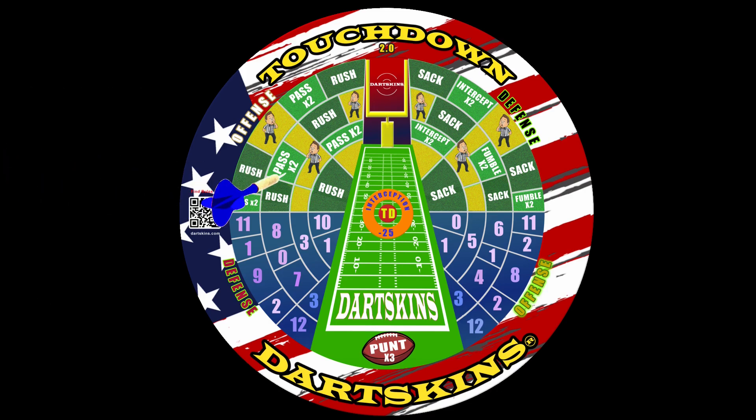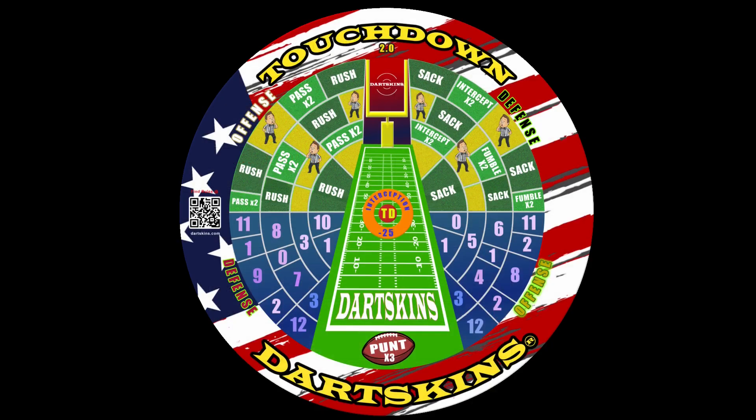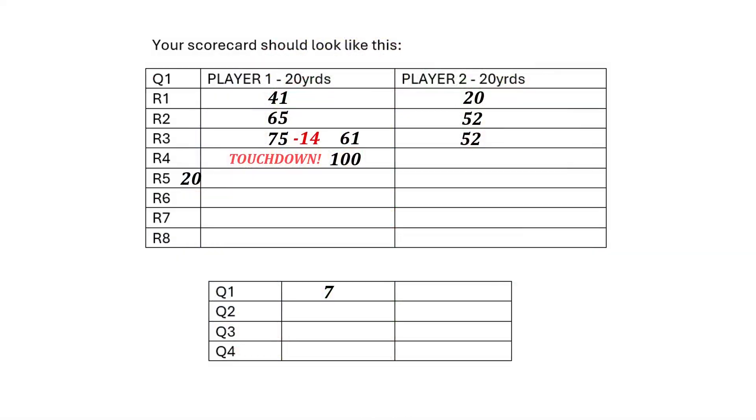Once you've reached 100 yards or more, you've scored a touchdown, which earns six points. Players also get one extra throw to try for a field goal, worth one extra point if successful. After scoring a touchdown, you'll restart the next round at the 20 yard line while your opponent's score remains the same.